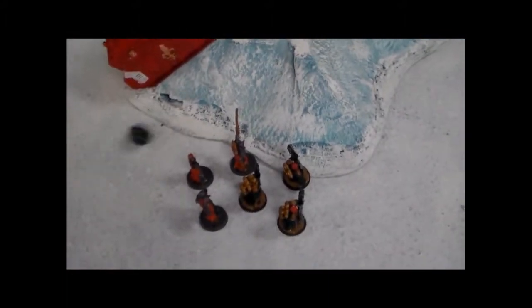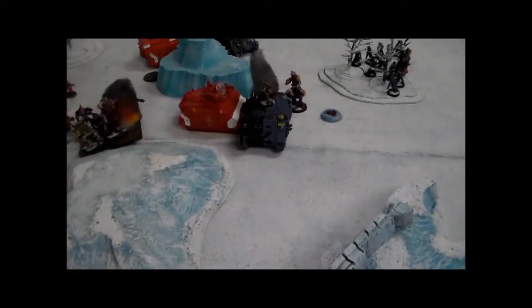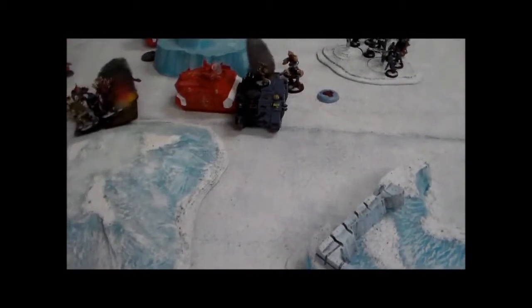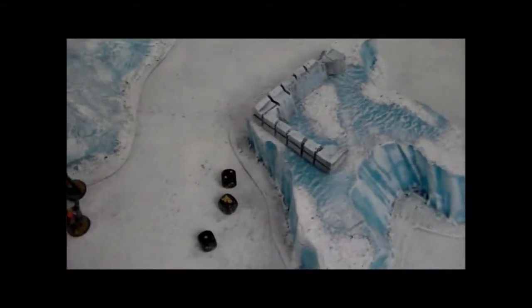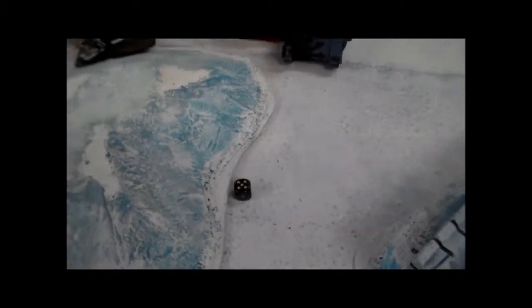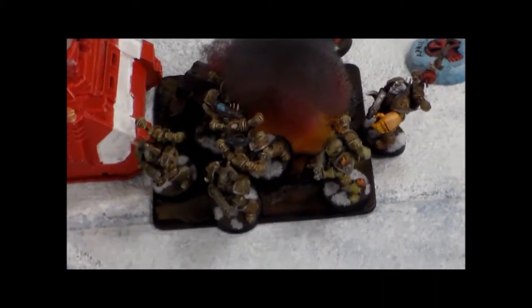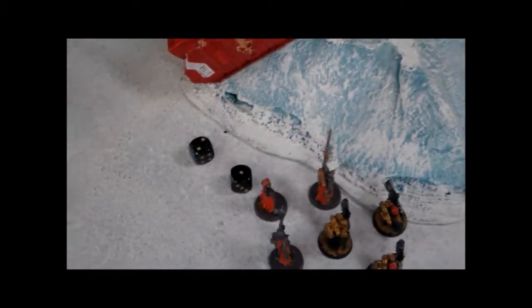We're into Sisters of Battle turn two shooting. Matt is going to start with his cannoness — doing his act of faith making her relentless. He tried to get the faith point back but failed, so he has three remaining. Three multi-meltas into the rhino. They're out of the 12-inch extra penetration range, but all three sisters hit. Only one penetrates, but there's no cover, so he gets the plus two — that's a seven. Much like the repressor, it is destroyed, exploding. The occupants are out.